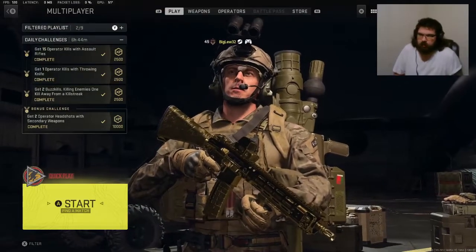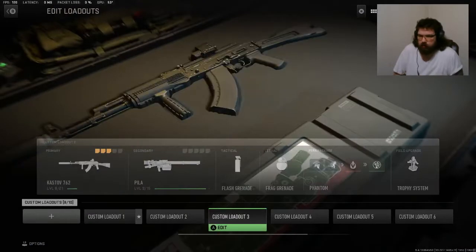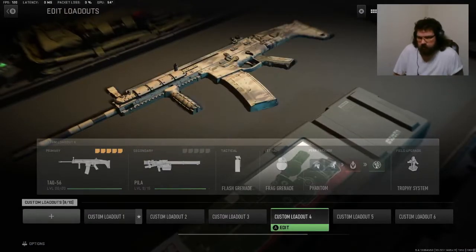What's going on guys, Big Lugan back here with another Call of Duty Modern Warfare 2 video. So I finished off the TAC-56, so that's our third gold weapon. We've got the M4, the Icarus, and the TAC-56.